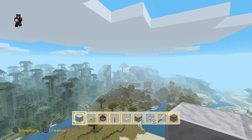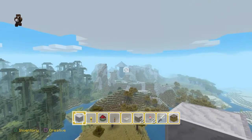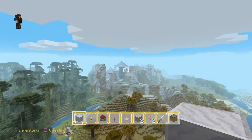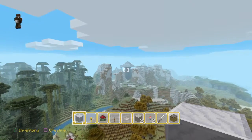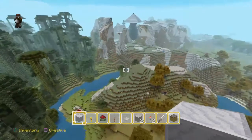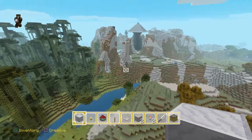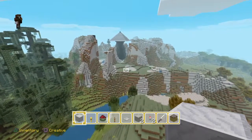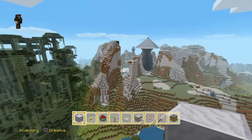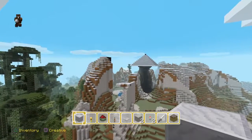Now you see a snow-covered pyramid. I'll let you know what this is in a few seconds. I'm floating over to it. What you see is a white pyramid — it's actually a snow pyramid.